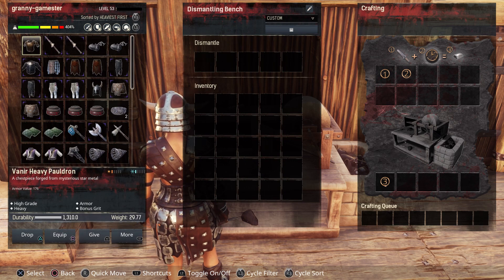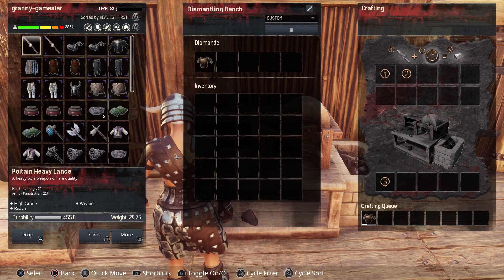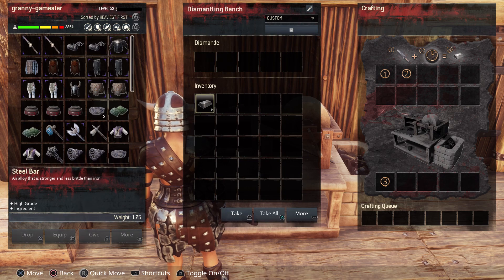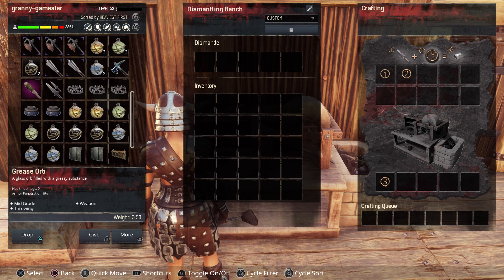I have a Veneer Heavy Pauldron which I can make in my crafting section, so I'm going to plop that in there. As you can see on the right-hand side down at the bottom in the crafting cache, it's dismantling that. For this piece of armor I'm going to get five steel bars back.